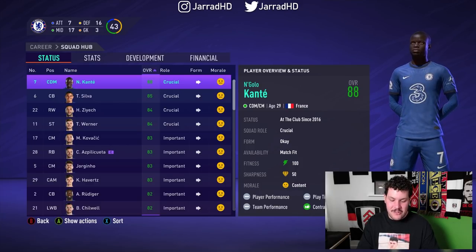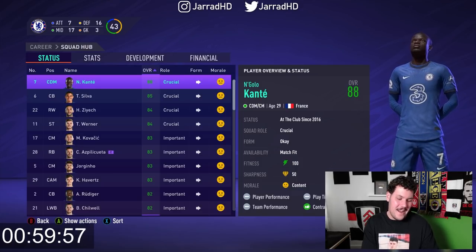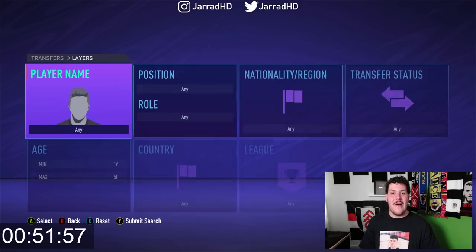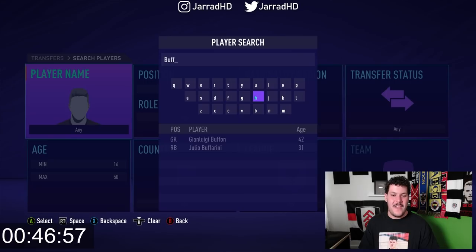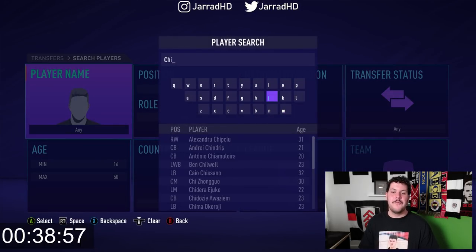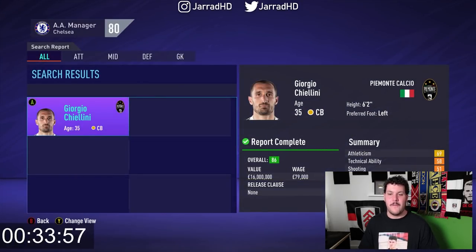Do I do a one minute timer and just do that 10 times? Or do I just do 10 minutes and keep an eye on the timer? I think I'm going to do that. So the 10 minute timer will begin in 3, 2, 1. Okay, so Kante — I've already accepted the fact that he is probably out of the club. But what I need to do is get in there nice and early and get a few older players that we can get on cheaper fees and use as pawns.